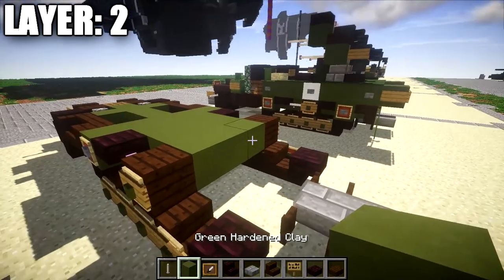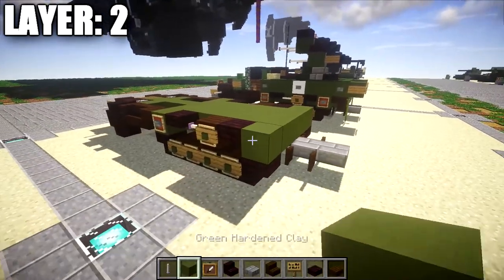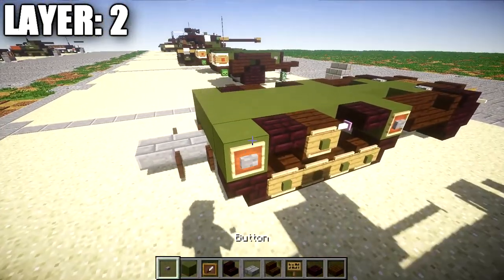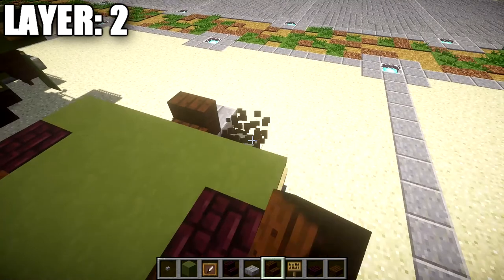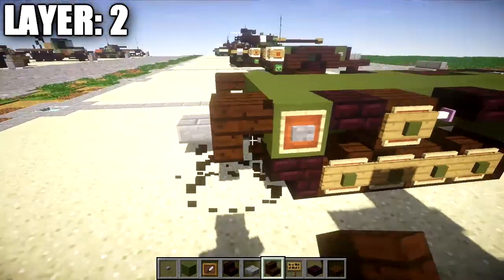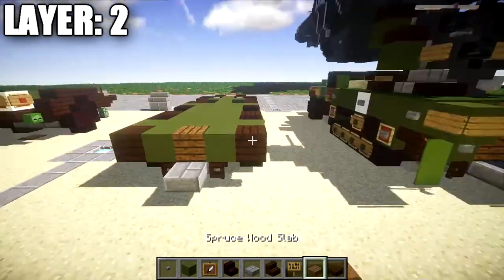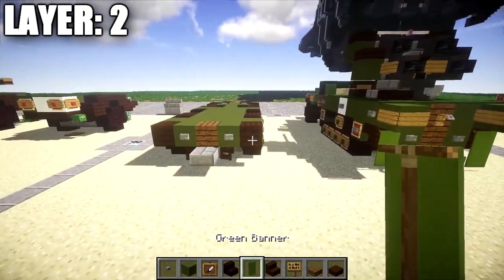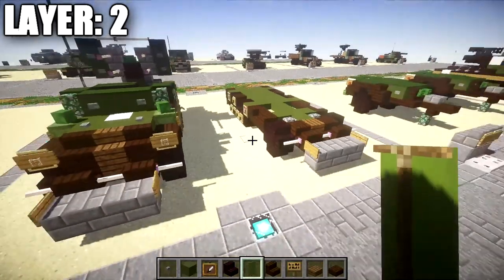Place a row of three green stained clay across followed by a nether brick top slab on both ends. Then a row of five green stained clay, an item frame, and a stone button on both sides. Place a dark oak wood upside down stair coming off the green stained clay block on both sides, with green stained clay and a spruce wood plank in the middle. Add stone buttons on those two green stained clay blocks and a green banner coming off the back of those dark oak wood stairs. That does it for layer two — let's move on to layer three.